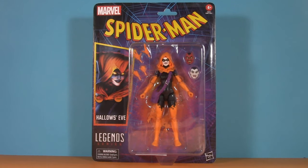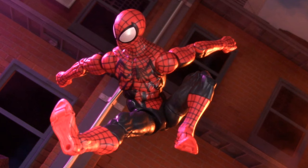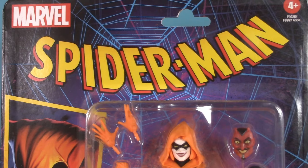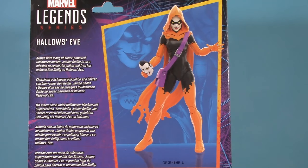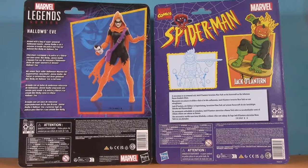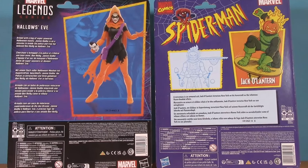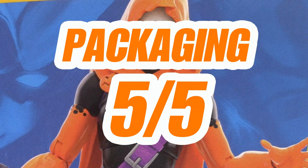Eve, however, comes in that newfangled blister card. We previously saw that with the likes of Beyond Ben Reilly or Miles Morales, and we'll be looking at it again with Spider Shot and Last Stand. I do like the aesthetic of these — nice picture of her on the side, along with a nice big digital render on the back. And like Jack-o'-lantern, she also gets a little bio. The one thing this wave doesn't have that I do miss are shots of other available figures, but that's not enough to dock them, so for packaging, Jack and Eve get five points.